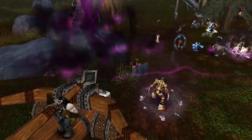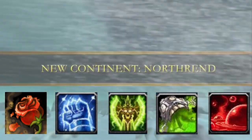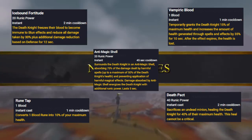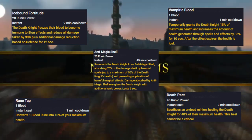For AoE, use Death and Decay, Icy Touch, then Plague Strike, Pestilence to spread the diseases, and then Blood Boil. These are your cooldowns — you should use these anytime a significant amount of damage is coming in that you know is coming in: Rune Tap, Vampiric Blood, Icebound Fortitude, Anti-Magic Shell, and Death Pact.